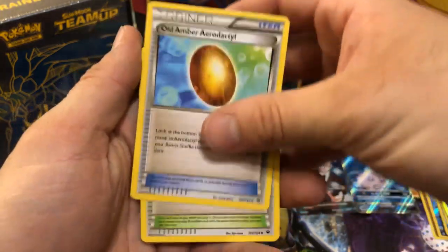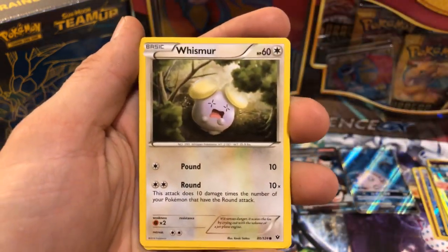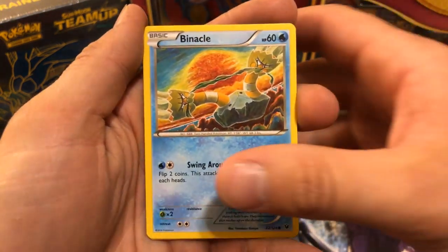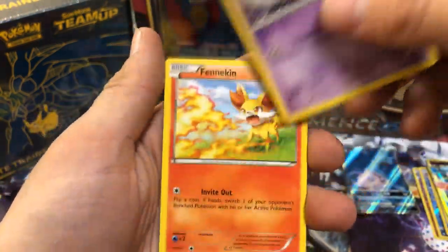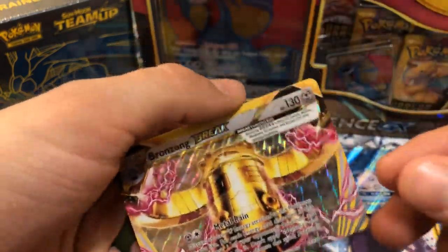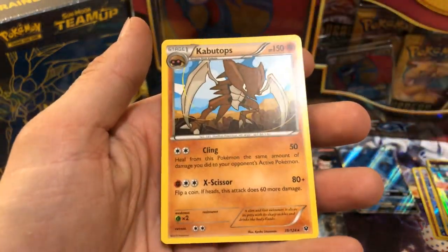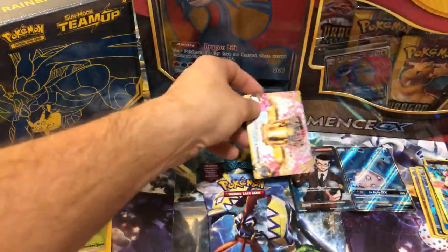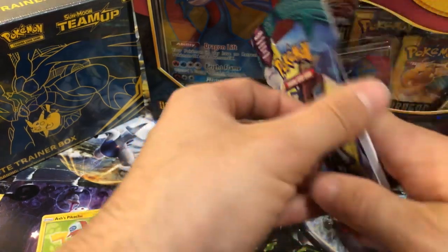We're going to start with a Whismur. There is a code card. Old Amber, Aerodactyl, Scorched Earth, Omanyte, there's that Whismur, Meowth, Binacle, Gothita. A Bronzong Break! After a Fennekin — it's a Bronzong Break card. Very nice. And a Kabutops rare. I'm going to put that Break right there. I kind of feel bad for that Slowbro now.